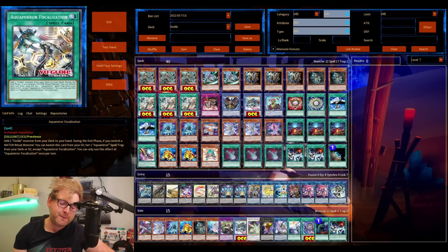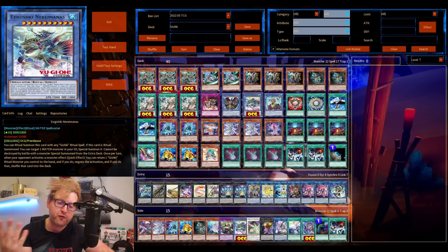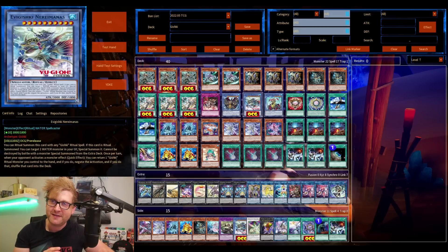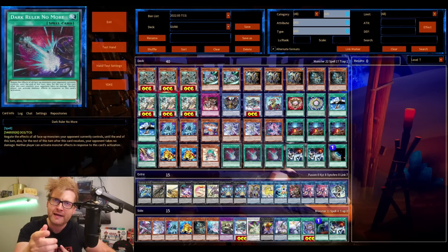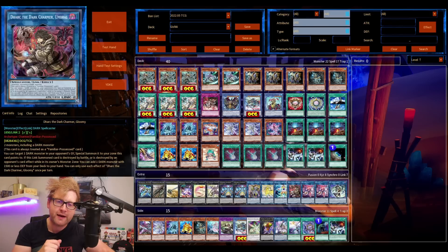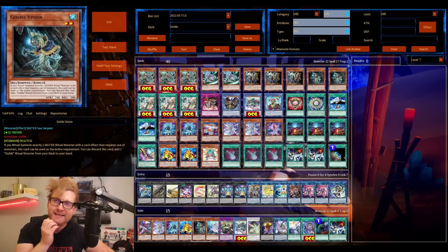I think everyone who saw that more old school decks are getting more support — and one of those old school archetypes is Gishkis. And as you might have seen in the four months where Gishkis have been competitive, it was always degenerate. Every time. Like Gishkis hand loop with Messier 7, Gus Kraken hand loop, the Gishkis deck-out deck — to deck out your opponent — and probably more that I'm forgetting. But this sets the tone.